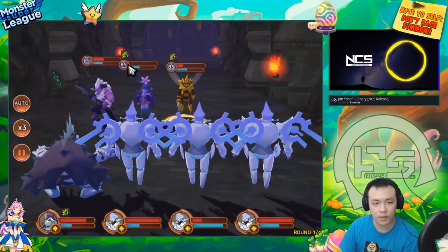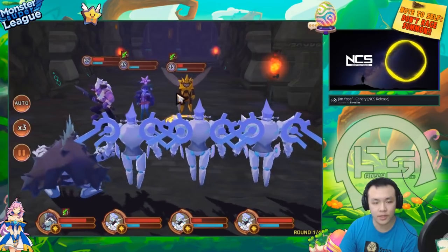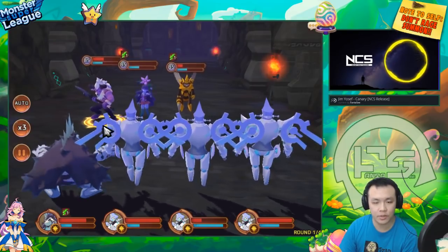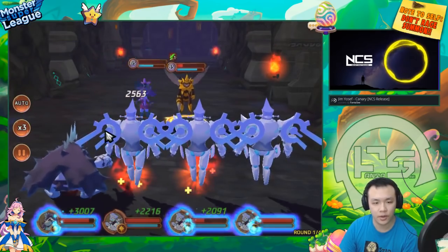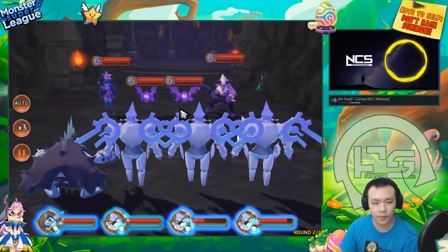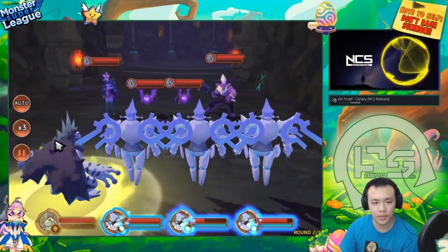Usually on turn two, if they already landed a sap on turn one, that unit is dead for sure. I have four units and they have three. I'm playing with RNG but it's still not that risky because most of the time this team kills at least one unit on the first turn. Even if one of my units dies on the second turn, my other three are all sappers and can still finish the stage once they have their full bar and start siphoning.